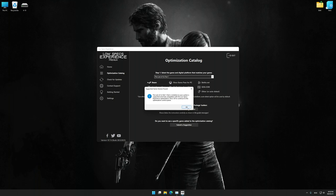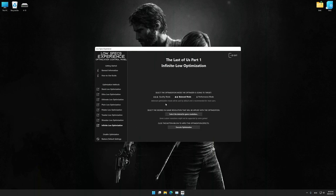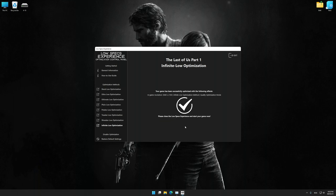Low Specs Experience will now automatically check if the game version currently installed is supported by this optimization. If it is, press OK and the optimization control panel will load. When the optimization control panel loads, simply select the optimization presets and the resolution you would like to render your game at. This is something you will need to experiment on your own in order to see what works best for your system.